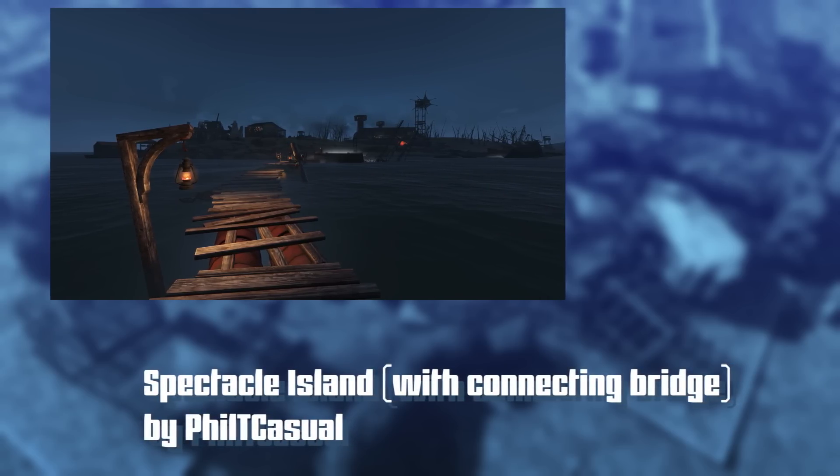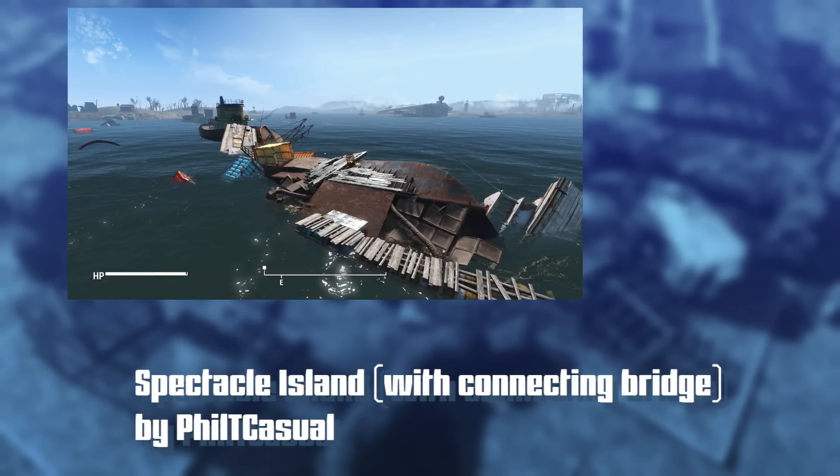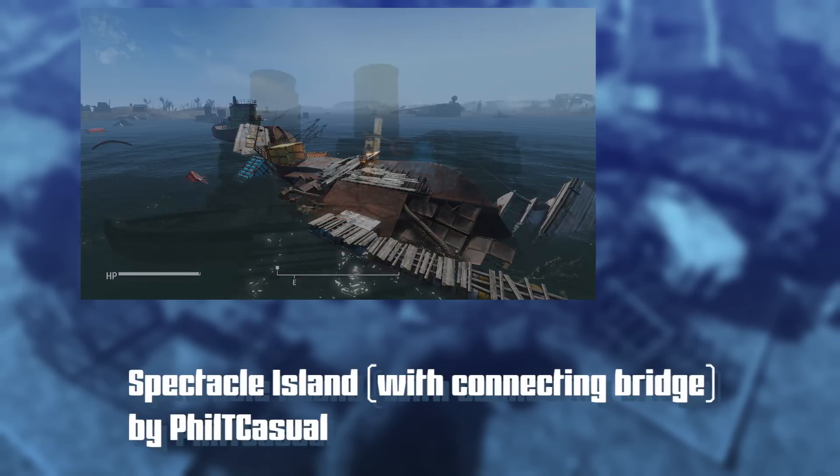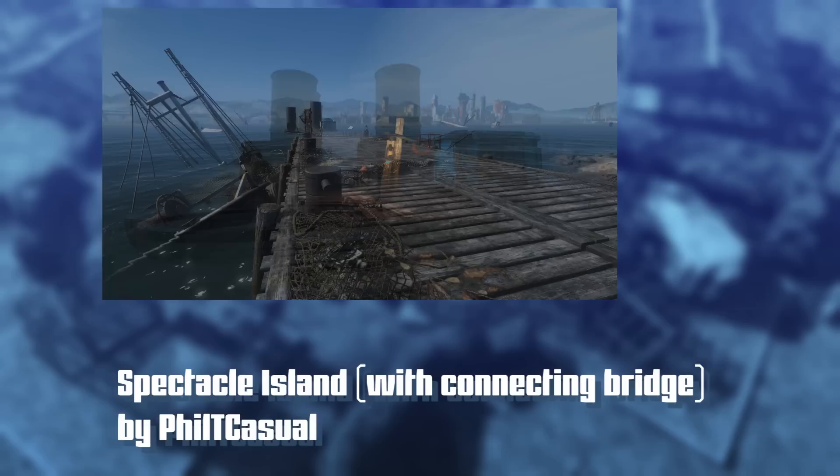Last but certainly not least, there's a city plan. I don't normally feature these because there are so many, but this one has a really cool feature. The author is actually on the Sim Settlements team as one of the beta testers — an all-around great community member and fantastic at designing city plans, so it should be bug-free. That is 'Spectacle Island with Connecting Bridges' by Filthy Casual. The connecting bridges part really stuck out to me so I had to go look at what he did.